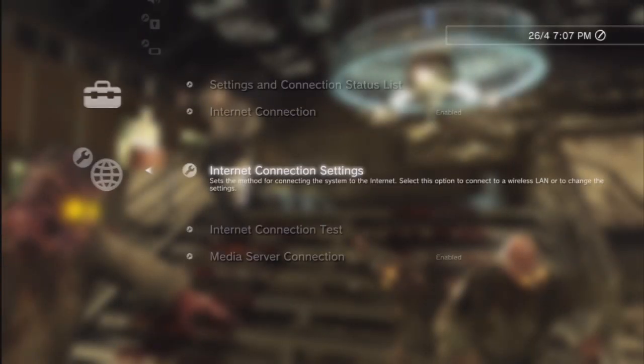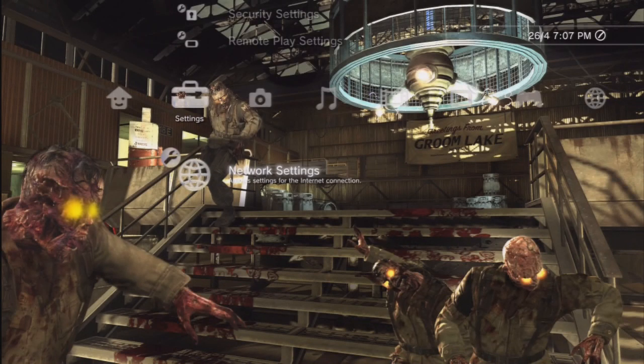What's up guys? Today I'm going to be showing you how to open your NAT type on Xbox and PS3. These are two different methods — one is a permanent solution, one is a temporary solution. The temporary solution will work for Xbox and PS3, but the permanent one I'm not too sure about for Xbox, as I've never owned one and don't know the menu layout.